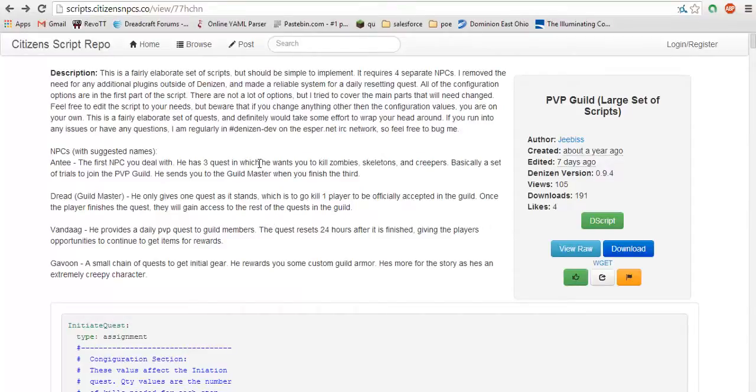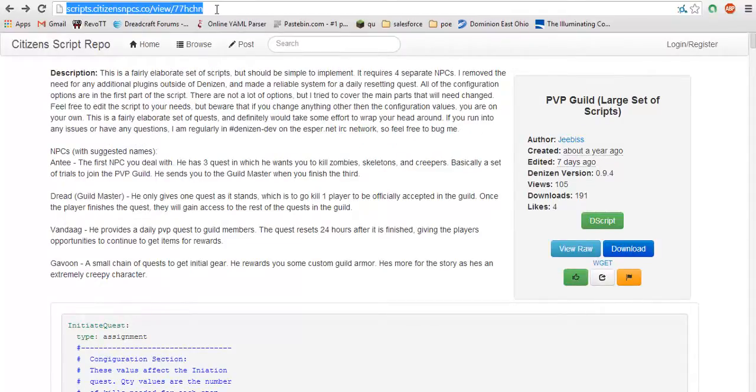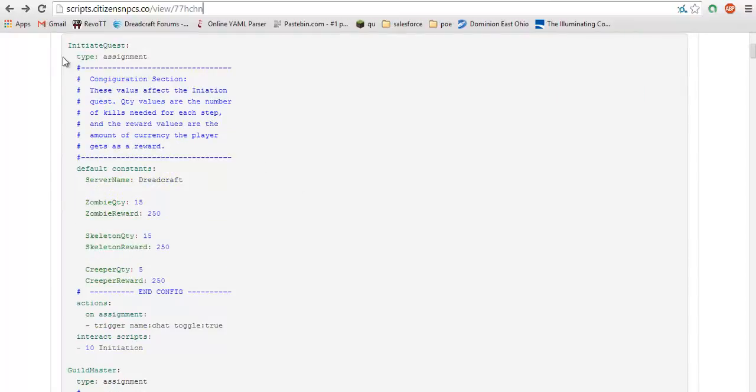Now we are going to quickly go over the configuration section. I made it pretty straightforward using constants in the script, so you should be able to edit it as you see fit. You can get it from the script repository - I will include the link in the description. If you have not been here before, definitely check out this website because it has a lot of scripts made by other people in the community. When you get the script it will have 4 or 5 configuration sections. The first one is for the initiation quest, so you can determine all of these variables. The first couple are the quantities of mobs you have to kill for each quest - I had set these to 2 for the quests that we just did for the sake of time.